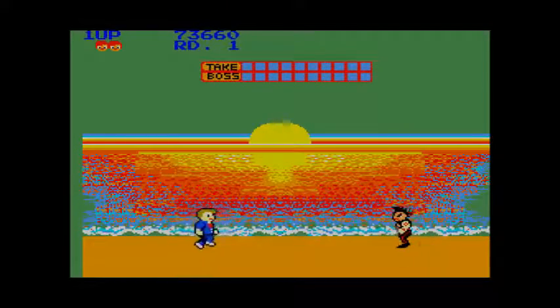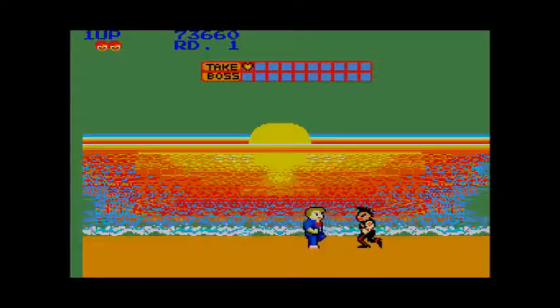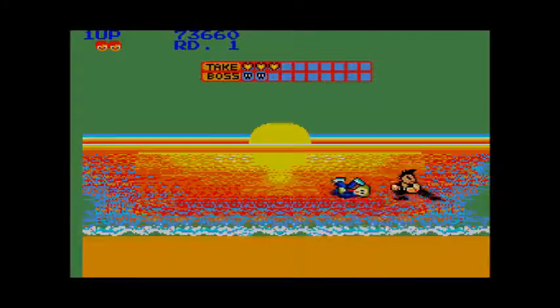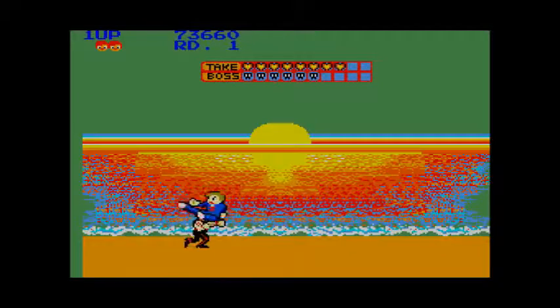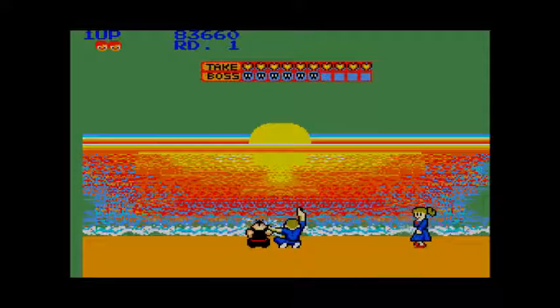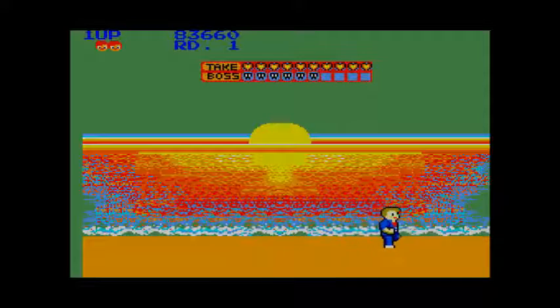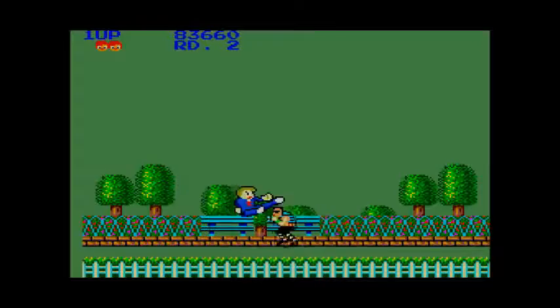Should you reach the end of the stage, you face Mohican himself in a one-on-one Street Fighter-style showdown on the beach, where you try to be the first to inflict the most hits while your opponent tries to do the same. If you're successful in hitting him enough times to knock him out, you rescue your girl and enjoy a nice sunset together — just before Mohican sucker punches you and snatches her away again. And therefore you'll have to rescue her all over again on the next stage, and the one after that.